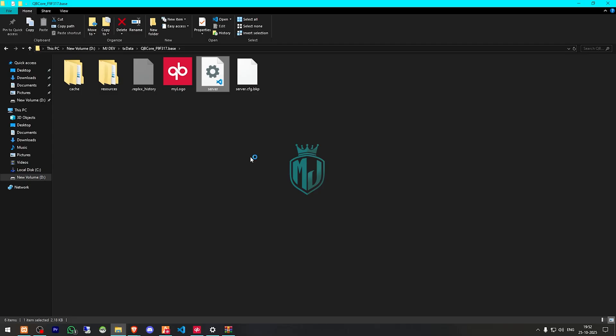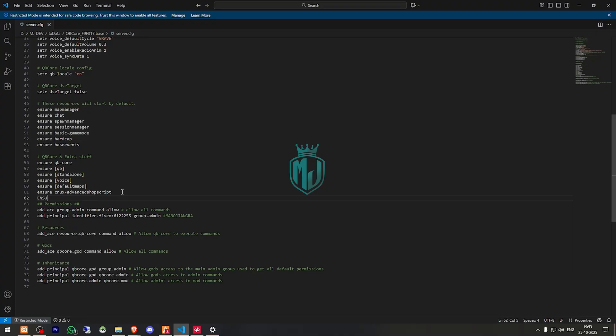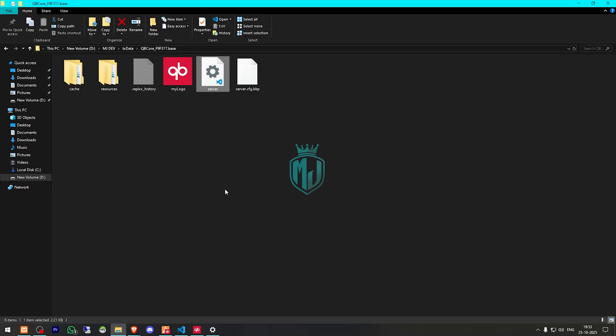Now we have to copy the script name and add it in our server.cfg file. Right here we will ensure this script, and that's it.